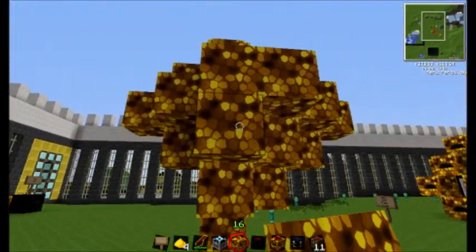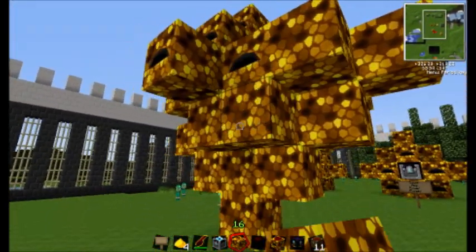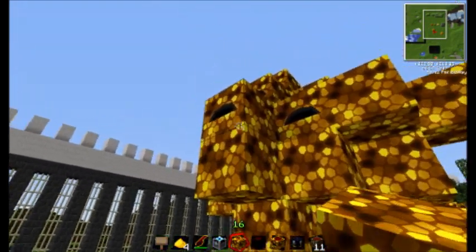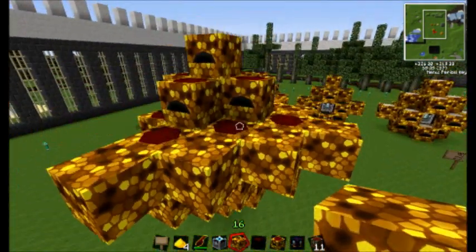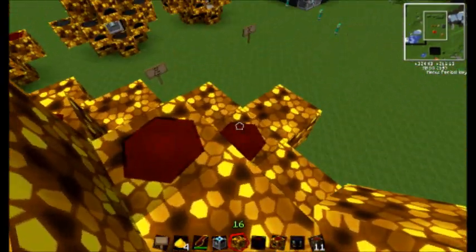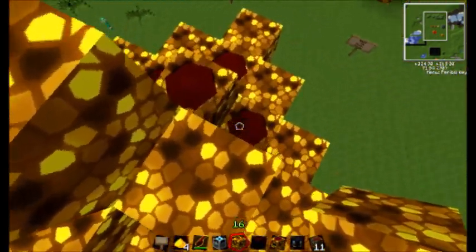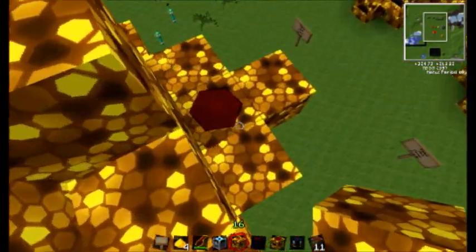Glowstone emits light, and the reason you want to use light is because that's what the collectors get their energy from. So you want to fill all of these spaces where you can see the collectors — just go ahead and fill those all up with glowstone.